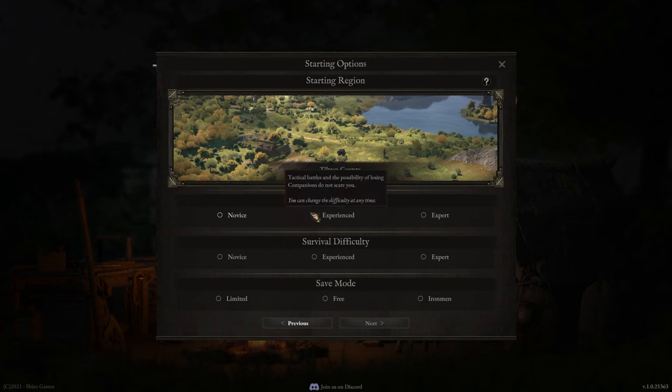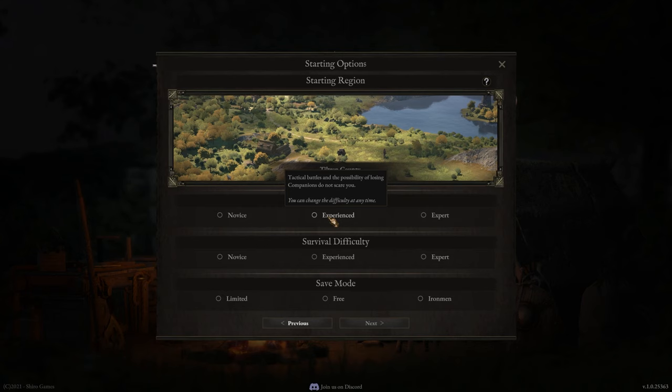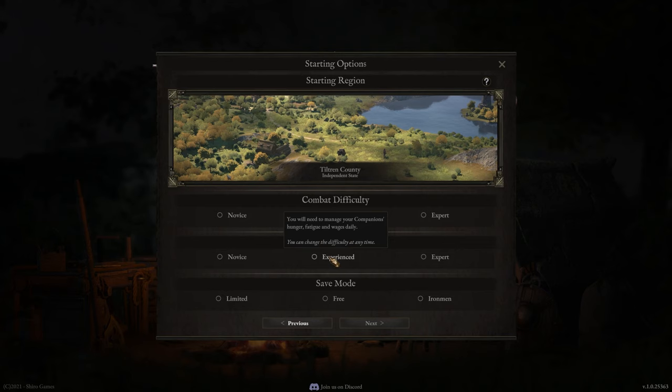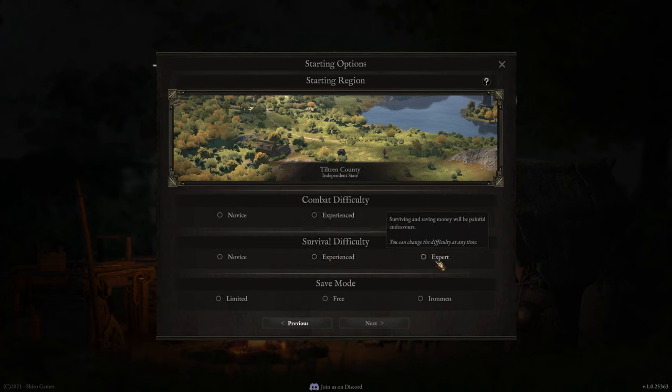Then you get to pick your combat difficulty: novice, experienced, or expert. You want an easier combat experience; tactical battles; or the possibility of losing companions doesn't scare you. Or finally, one mistake and you're dead. Survival difficulty covers everything except combat. On novice, management difficulty is tailored to be flexible and unintrusive. On experienced, you will need to manage your companions' hunger, fatigue, and wages daily. On expert, surviving and money saving will be painful endeavors.